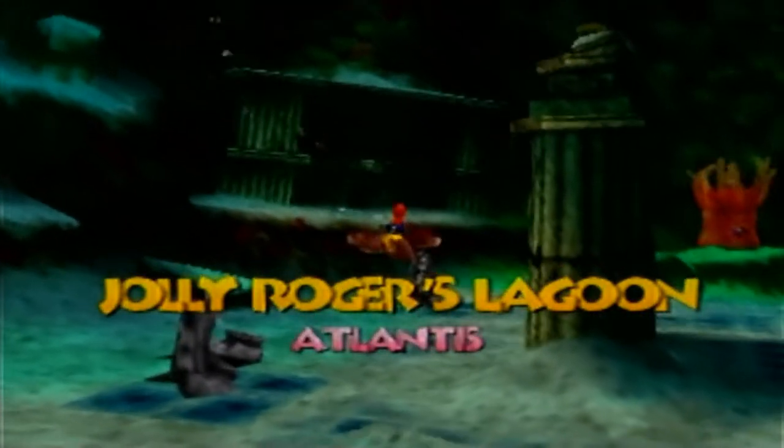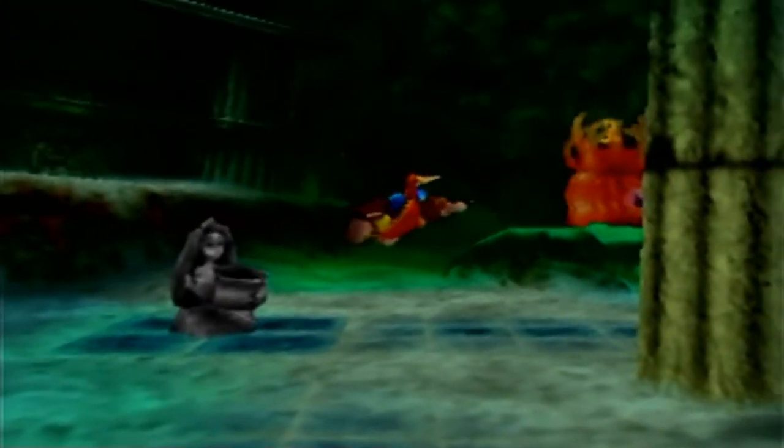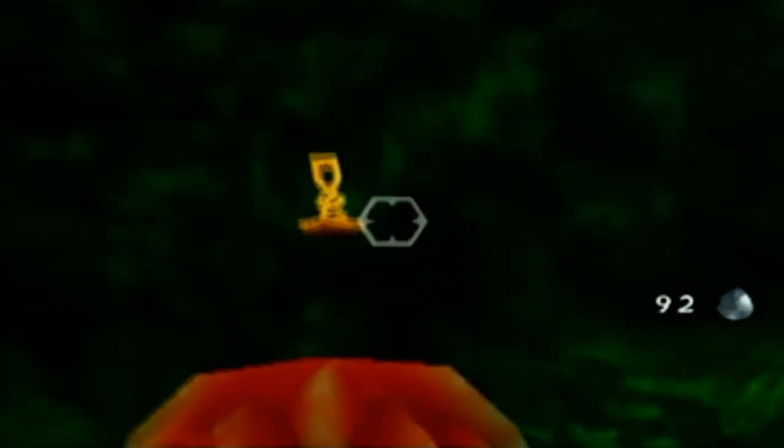Most of this world is just purely underwater, so you technically don't need the infinite air for Mumbo, but boy howdy does it help. Shoot that guy in the eye and get that treble clef.